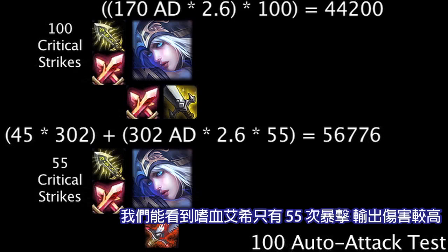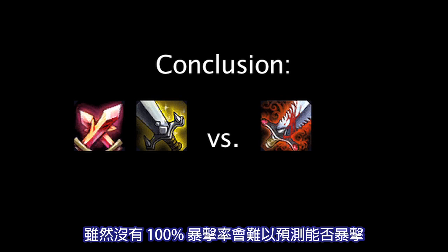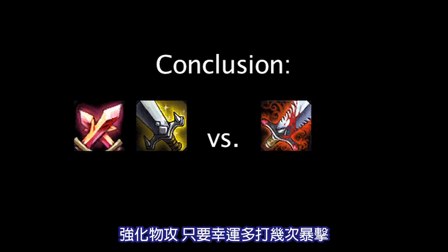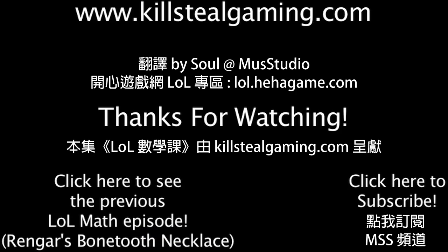We can see here that Bloodthirster Ashe is actually superior, assuming 55 of her attacks critically strike. In conclusion, while it's impossible to predict critical strikes without 100% critical strike chance, it would appear that building attack damage and hoping for a few lucky critical strikes is a superior alternative to building 100% critical strike chance.